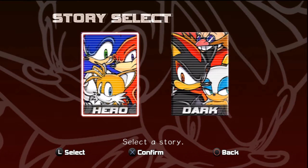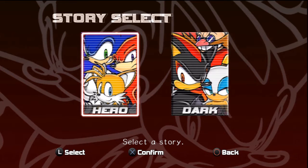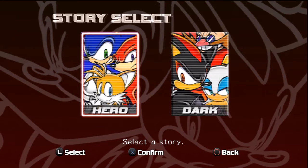One player mode. We can choose between Hero and Dark. We can choose between saving the world or destroying the world — but if we destroy the world, we can still save it. Let's do Hero first. I'm gonna first save it, then I'm gonna destroy it.